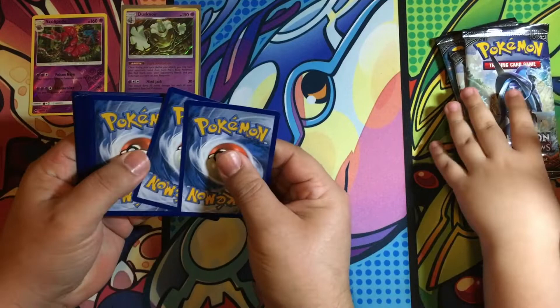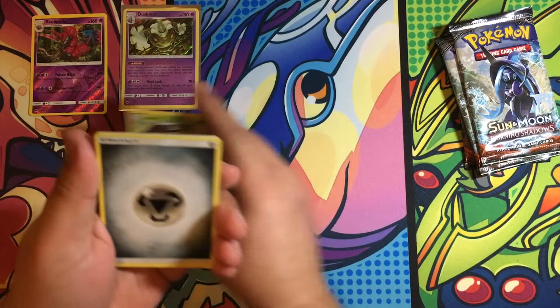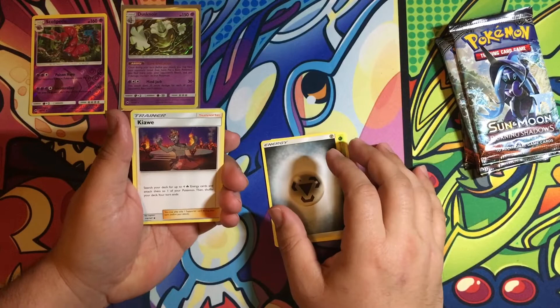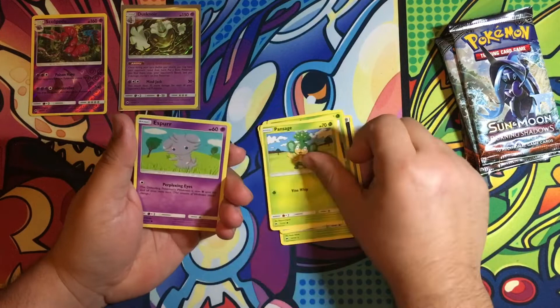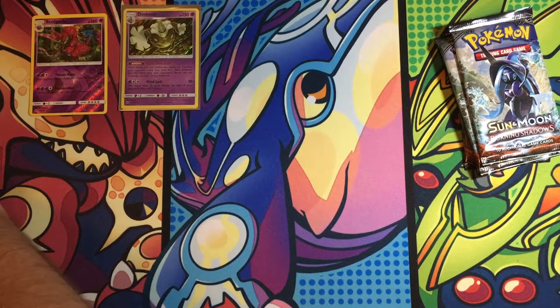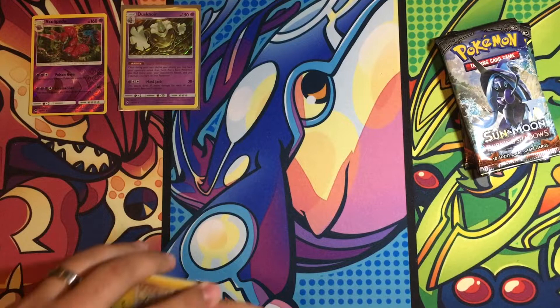One, two, three, four. Steel Energy, Ledian as the rare. Nothing there. So we could not pull out the rare — that's terrible.